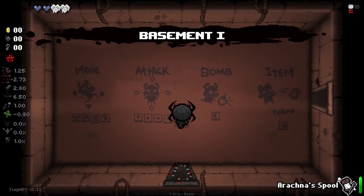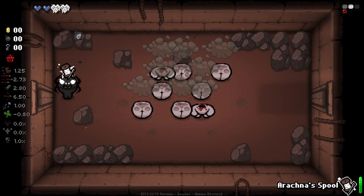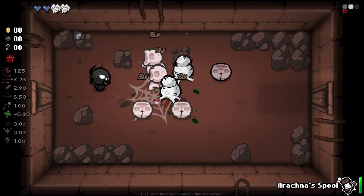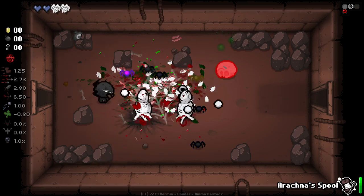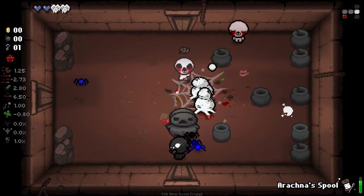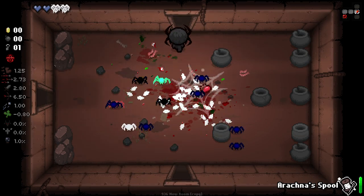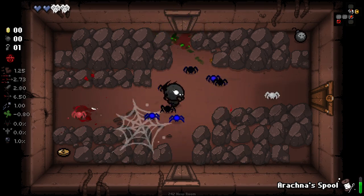For those of you that haven't seen Arachna before, she's a pretty interesting character. I played her on the mod lock. Essentially, she's got these webbed hearts and she's got this spool as our pocket active. We can throw the spool at enemies, kill them on the web, and it'll slow them, as well as having our default poison tears, and create these little web sacks that will then spew out a bunch of colourful spiders.